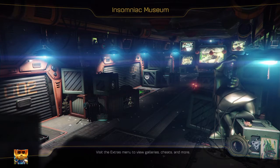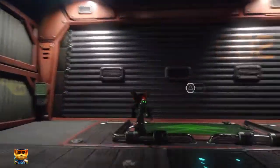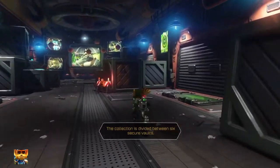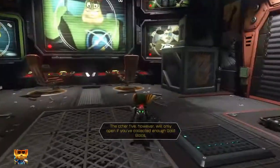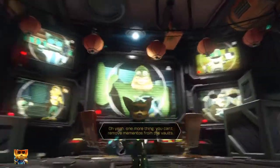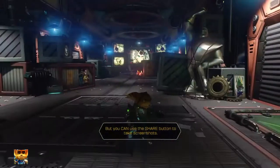This is a fascinating loading screen. Wow, this is different. Welcome to the Insomniac Museum. There's a message but I made it disappear — I couldn't read it in time. Oh, secure vaults! We've unlocked the first as a reward for beating the game. Well, they're all unlocked. I already have enough gold bolts. You can't remove them. Share button to take screenshots — well I'm recording instead, so I'm doing one better.